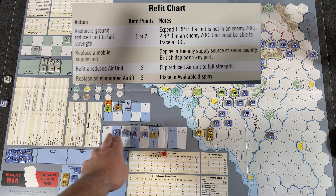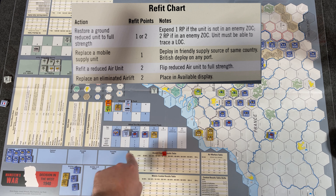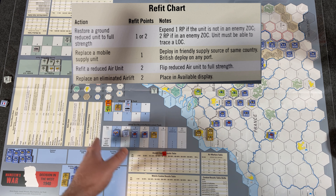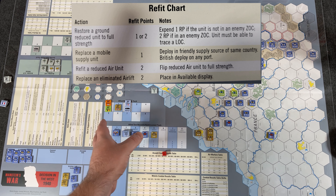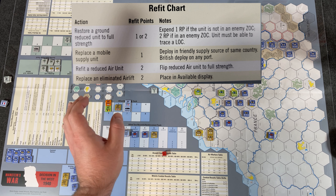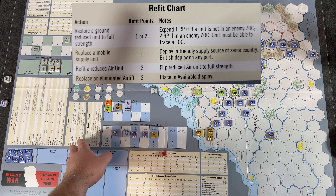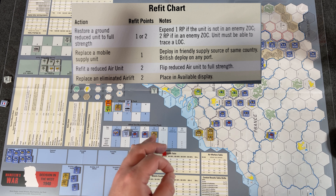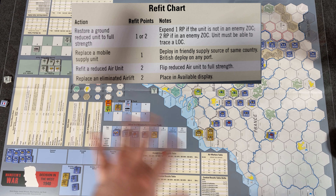After assembling cups comes the refit phase. You check the refit points on the track for each side. On the first turn nobody gets any; starting turn two, different nationalities receive refit points which you immediately spend. Options include restoring a reduced ground unit to full strength — it costs more if in the enemy zone of control — replacing a mobile supply unit, or refitting a reduced air unit. Once a unit is fully eliminated it cannot be restored, so you want to avoid complete elimination.